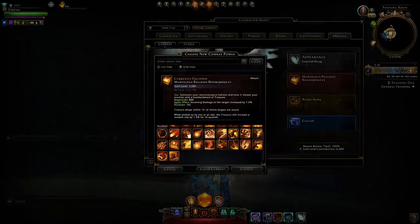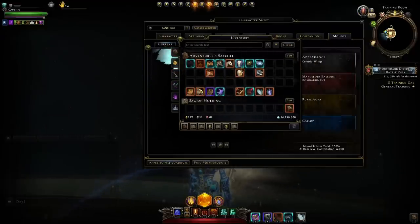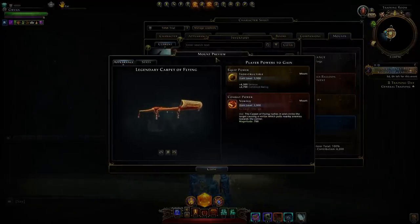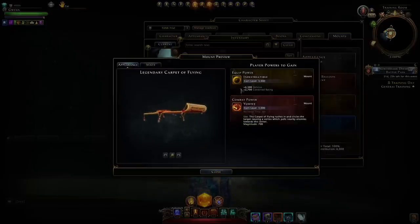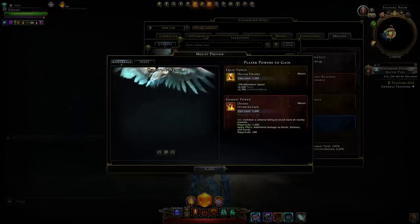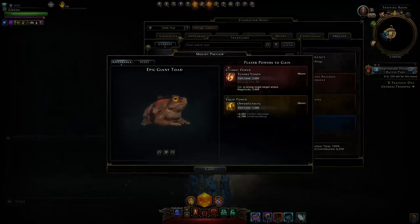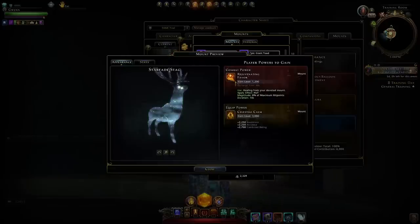These combat powers come from mounts. When you go and obtain a mount — like we have a bunch in our inventory right here — you can right-click it and inspect, and you can see the mount will give you an equip power. We won't be talking about those today. Each mount will have a combat power, and each mount will have a unique one if they are legendary quality or higher.